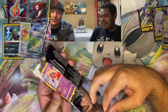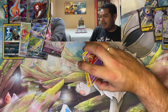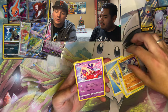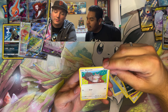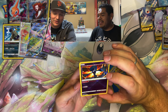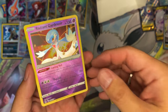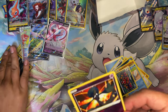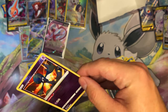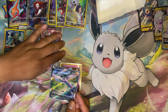Last pack of the first Lost Origin booster box. No guarantees but maybe we'll get a secret rare, maybe the gold Pikachu or Mew, or at least one of those trainer gallery Pikachus. Pulling through: Porygon, Carbink, Inkay, Poliwag. Then — Radiant Gardevoir! Wait, is there something else? No. But Radiant Gardevoir is a very cool iridescent card. Comparing the two radiant pulls: Radiant Sneasler and Radiant Gardevoir.